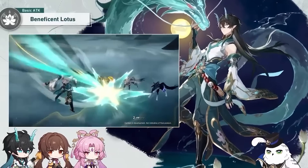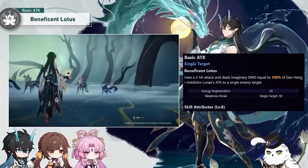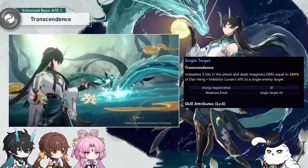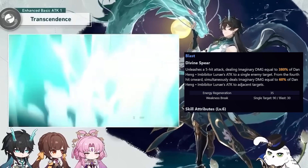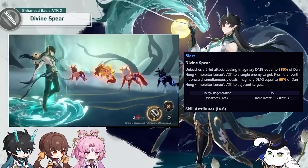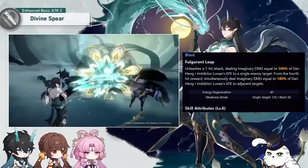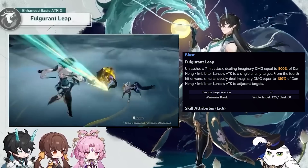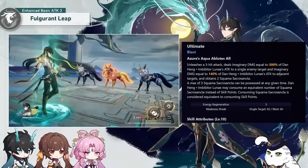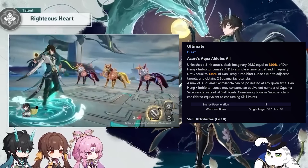Next up is his basic attack. He has a standard basic attack that will generate skill points, the same as any other character. Then there are the three levels. Level 1 is a 3-hit single target attack. Level 2 is a 5-hit single target attack, and from the 4th hit it simultaneously deals adjacent damage. Level 3 is a 7-hit single target attack, and from the 4th hit it again does simultaneous adjacent damage. The ultimate is a 3-hit attack for both single target and adjacent, and further gives 2 Squama stacks.